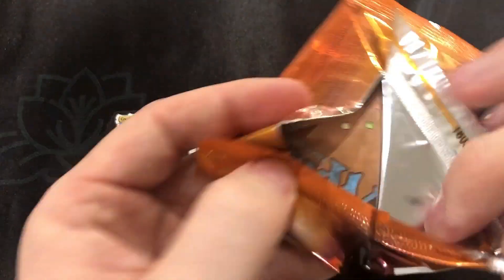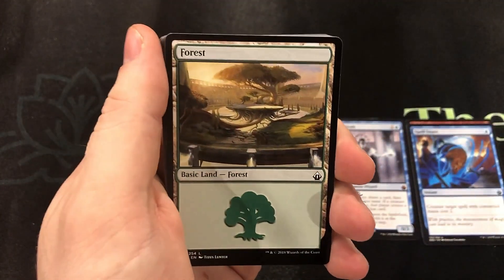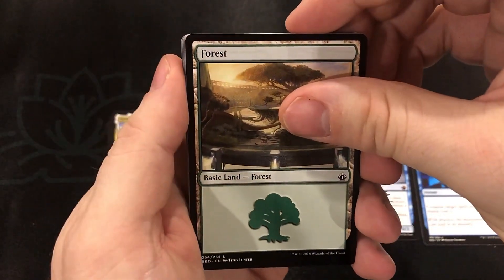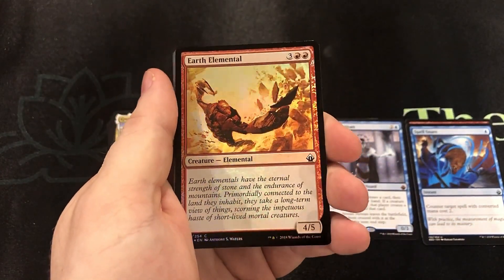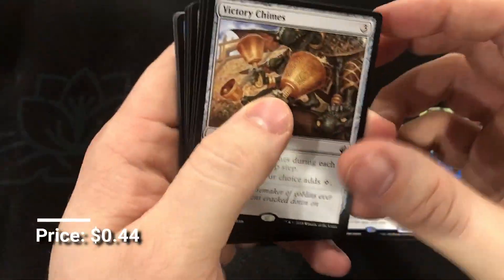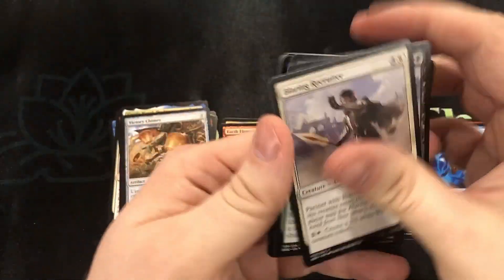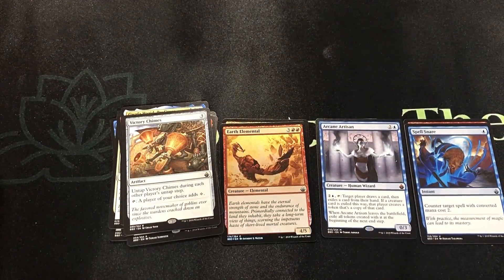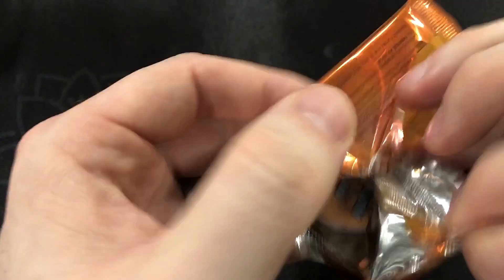Another one of my favorite Commander decks comes from the partner pair in this set — that's Zindersplit and Okun. We've got a foil Fire Elemental — it's a cool looking card. And Victory Chimes for our rare.